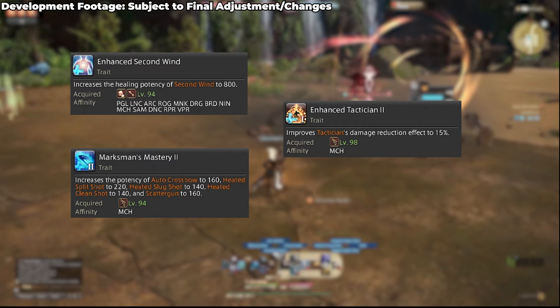Alongside this, Machinist got a bunch of potency buffs on their standard attacks via a trait, a buff to Tactician in line with all the other ranged physical DPS, increasing the percentage of its overall mitigation offerings, and on top of that they got a strengthening to their self-healing capabilities through a second wind upgrade.